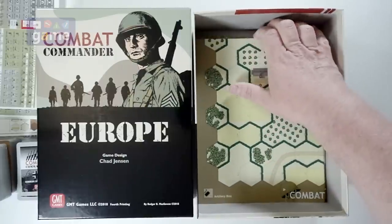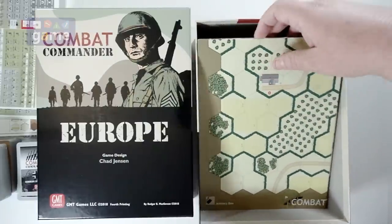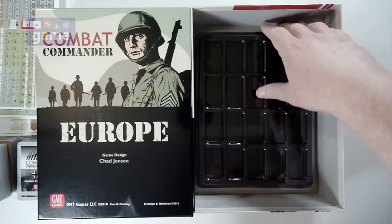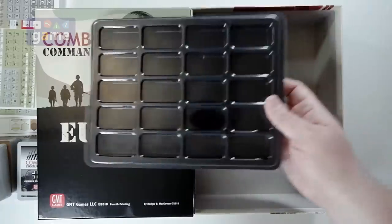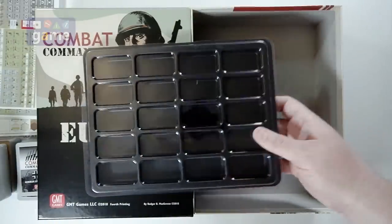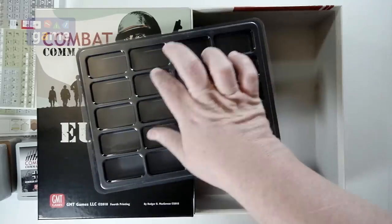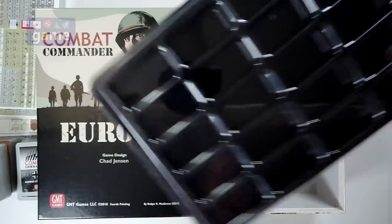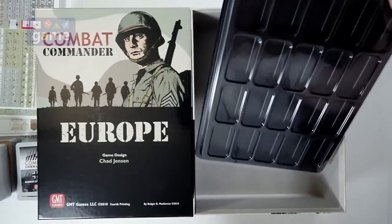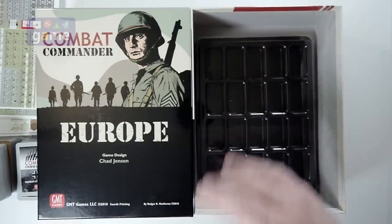There are 12 scenarios — I believe there are 12 maps — and look at this: a GMT tray is included! That's a nice bonus for sorting and organizing your counters. You'll definitely want to get some dividers. I don't know that everything will fit in there, but they may all fit in here pretty well. So you get a nice GMT tray, that's a bonus. We've got six maps and they are double-sided.